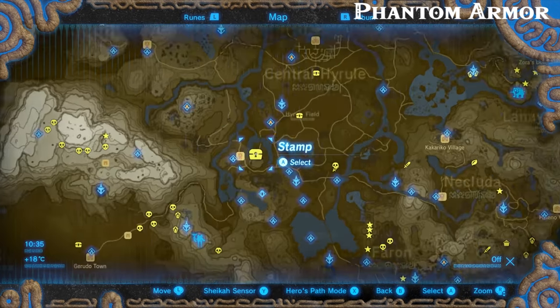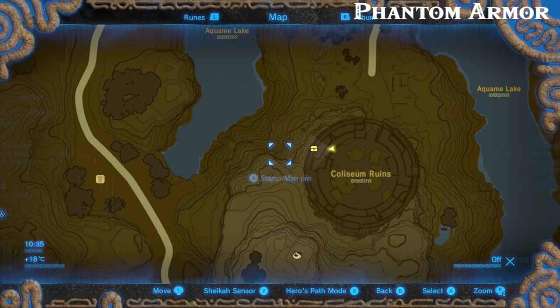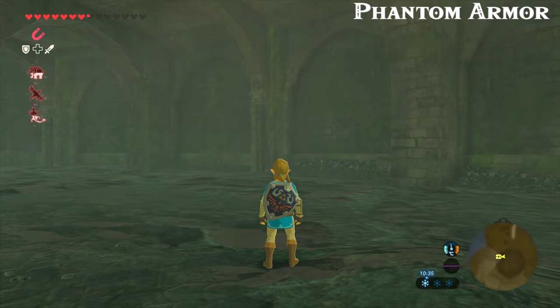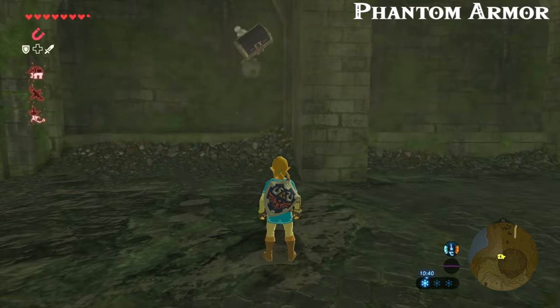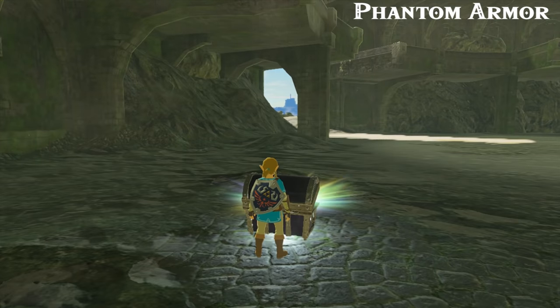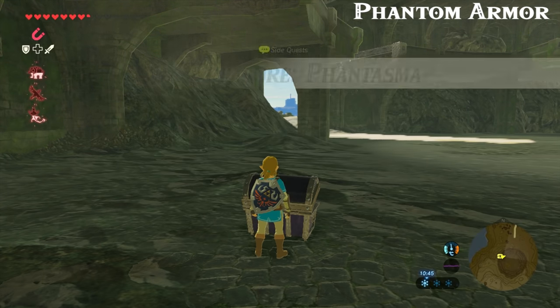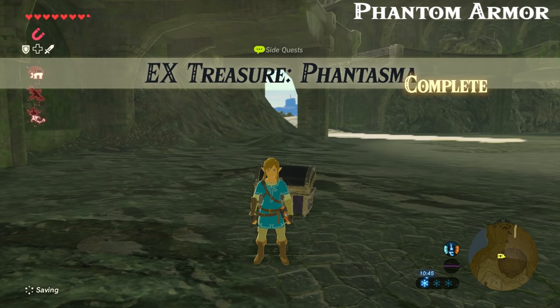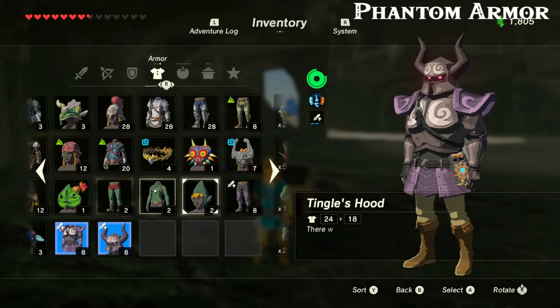For the phantom helmet, head inside the Coliseum Ruins that you should be familiar with. The chest is located on the ground floor, the base floor of the ruins, and is lodged up against the wall in the northwestern area — so just grab it. Each armor piece in the phantom set provides eight armor as well as an attack up bonus, identical to the one you can get with the barbarian set or by eating mighty food — so up to a 50% damage bonus by wearing all three items.